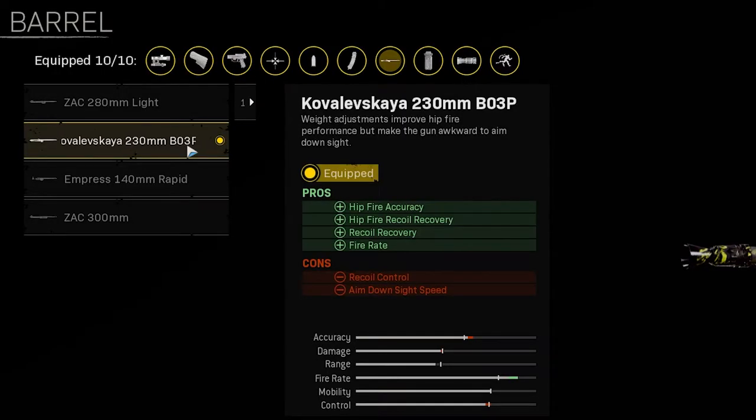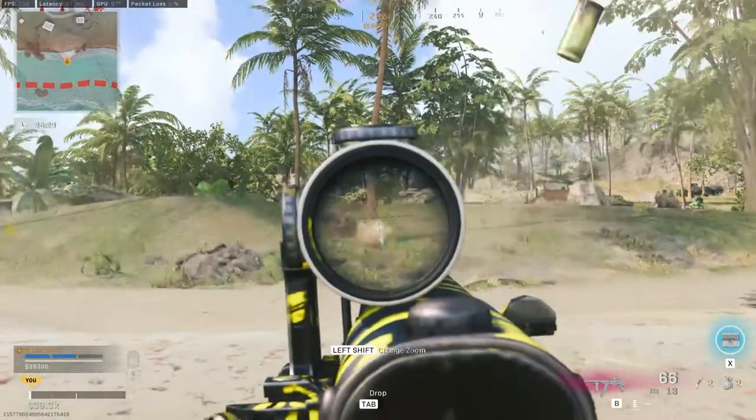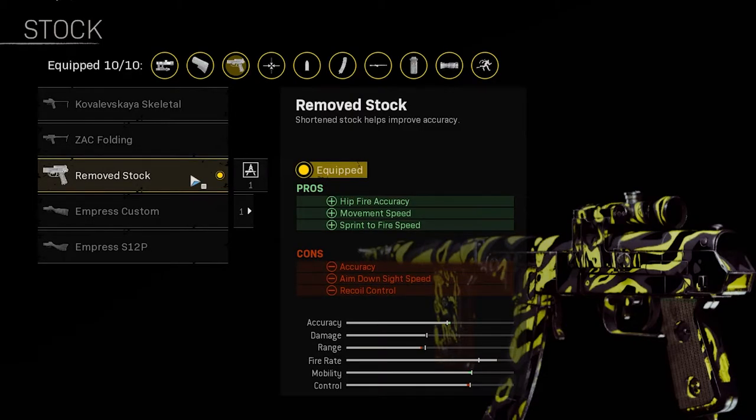For the barrel take the Kovalaskaya 230mm B03P for increased hipfire accuracy and increased rate of fire. For the optic take the SVT-40 PU Scope 3-6x zoom for increased accuracy. The reason we're not taking any low zoom optics for this build is because its recoil is insanely difficult to control when aiming down sight, so you want to be taking the optic with the most other benefits, which is this one. For the stock take the Removed Stock to increase hipfire accuracy, movement speed and sprint to fire speed.